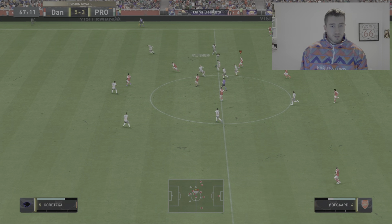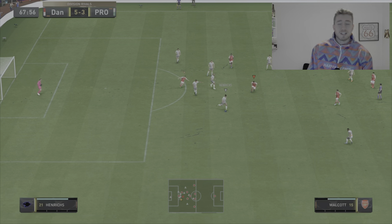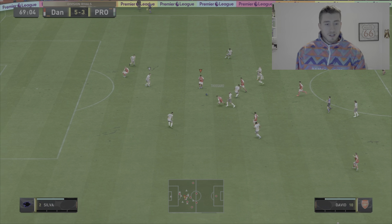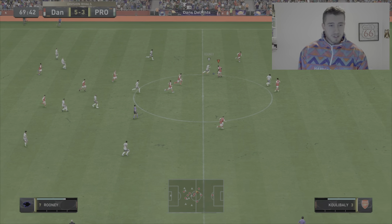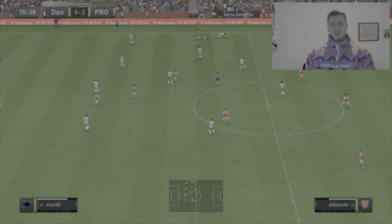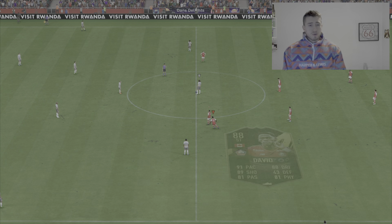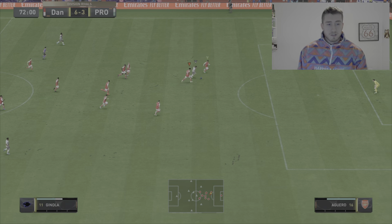Trossard losing the ball, Odegaard — what a pass to Trossard — and Walcott couldn't quite get there. I should have just kept running; I overplayed that completely. What a tackle that was. If I'd just kept going with Walcott that would have gone in. Trossard, what a ball to David — again I'm overplaying it a little bit, trying to get these players into the game. Can Walker Peters get there? He can — what a run! Our referee plays on — Walcott, Trossard, David.